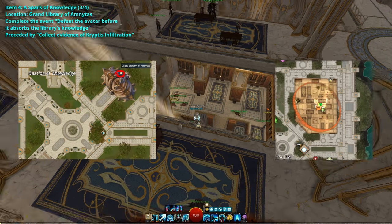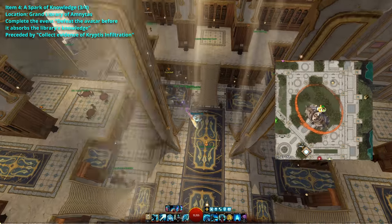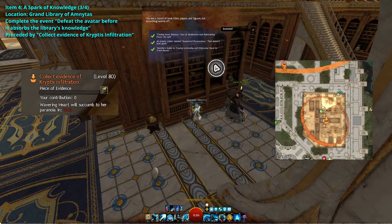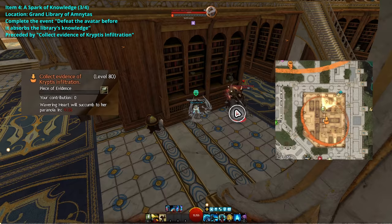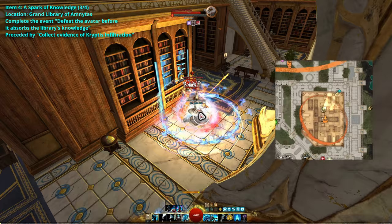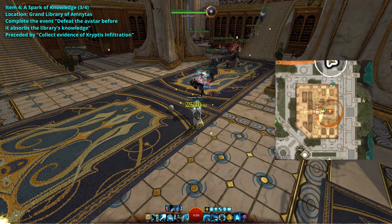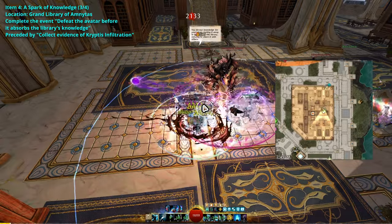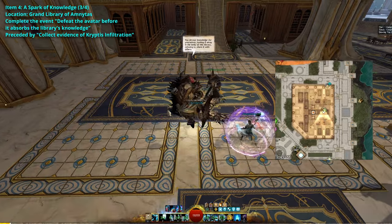Then head to the Bastion of Knowledge Library. You'll have to defeat the Elite Avatar of Gluttony. If the event isn't available, wait for the event titled Collect Evidence of Cryptus Infiltration. Interact with the bookshelves and select the most suspicious-looking book out of the three options. The green smile that pops up indicates you've chosen the right book. Throw the book to Broca Steel Trap and kill the possessed Ward Workers. Do this until the event is complete. Once the event has been completed successfully, wait a few seconds and the Elite Avatar of Gluttony will spawn.